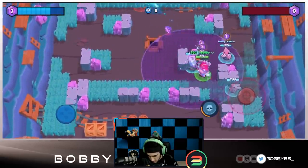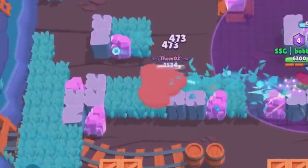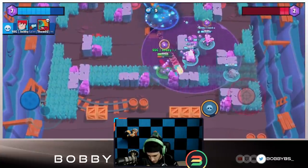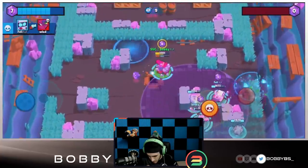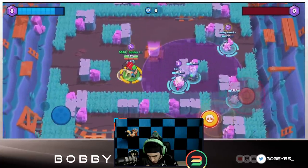Hopefully we don't get snuck up on by a Leon though - I'm going to group up together here. We are able to find the Leon, not the greatest sneak by him. We're doing a really good job - we're going to be able to take out GiJ. Yep, we're going to be able to take him down and this is going to be eight gems for us now, things are looking really good.